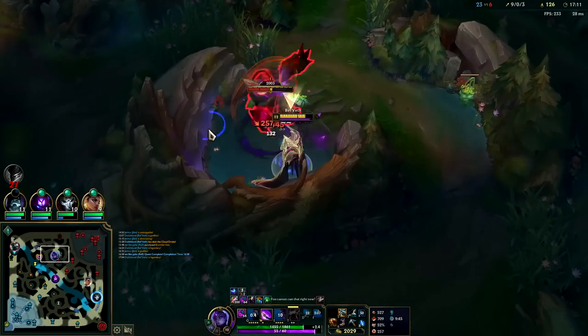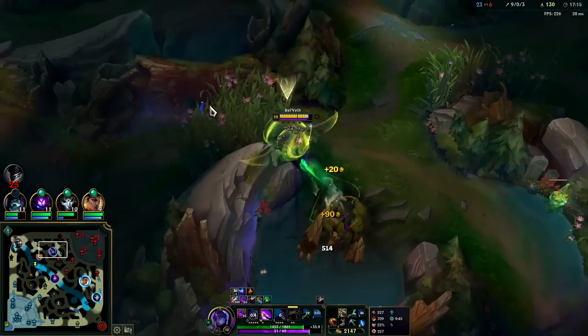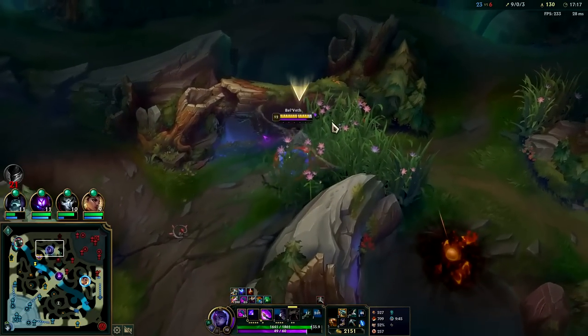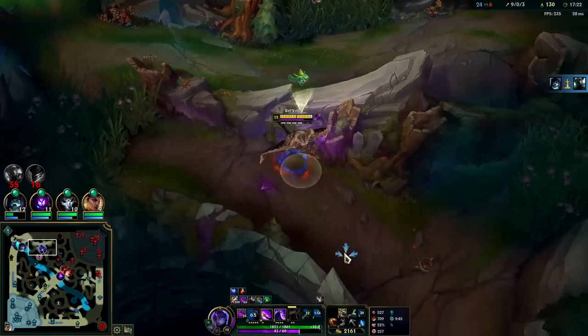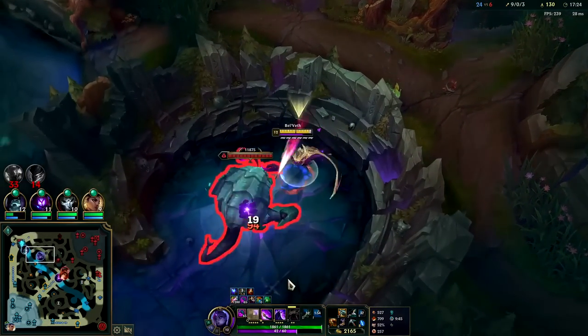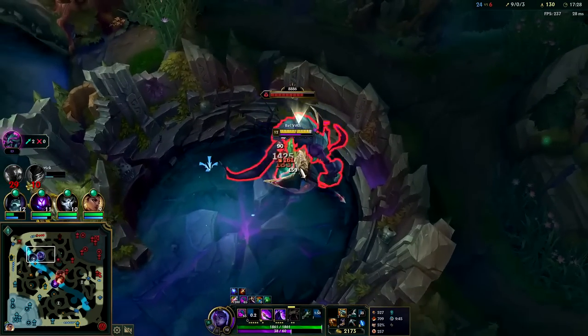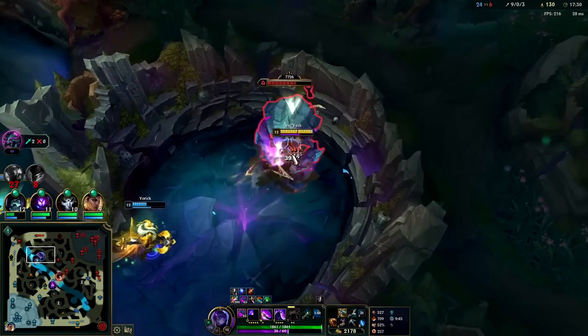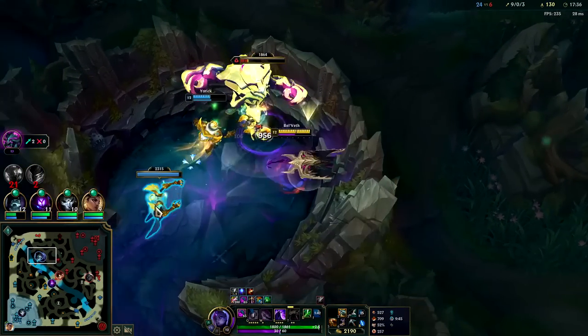Auto down into E - get the damage reduction, use R, heal, get more rift coral. This is why Bel'Veth is very similar to Master Yi once you hit your stride. Around level 6 you can get rift coral for all the bonus stats and start to catch people off guard. They're just like 'oh Bel'Veth is weak,' not realizing that at level 6 she can start to be scary. She gets more gold, she's hard to get away from, and she's hard to finish off because of her E's 70% damage reduction - absolutely substantial.